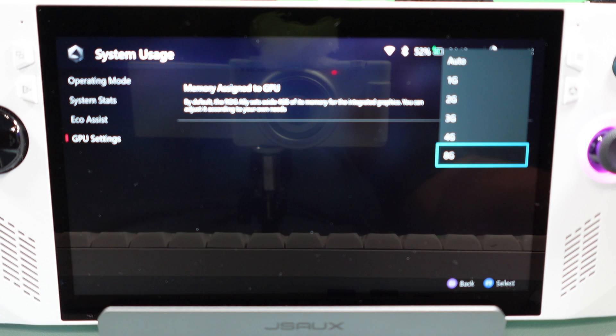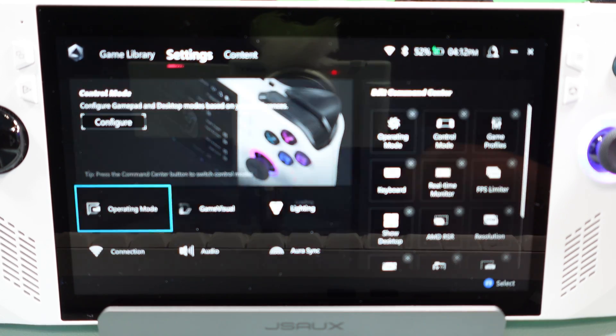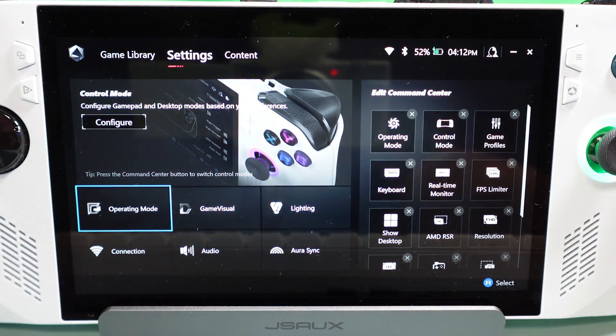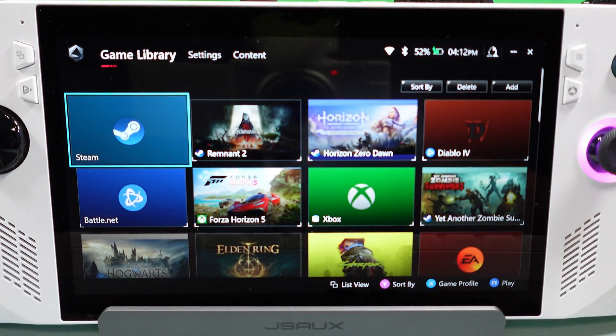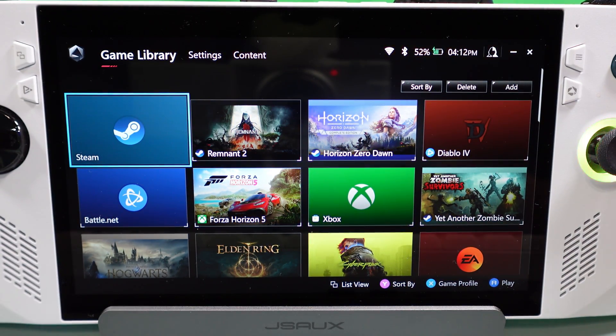You're probably set to one of the other options, so just set it to 8. When you do that, it's going to tell you that you need to reboot your Ally — go ahead and do that and let it log back into Windows. Once you've got that setting done, go back to your game library and click on Remnant 2. But I would advise you not to launch it just yet.